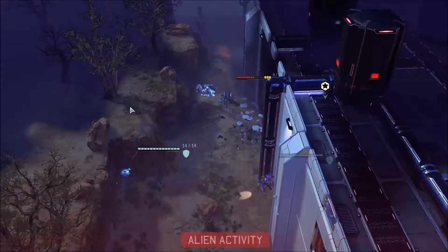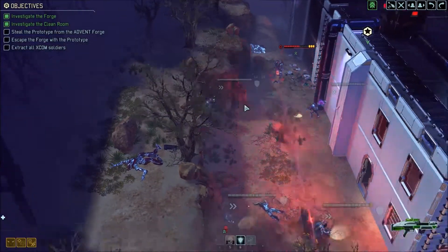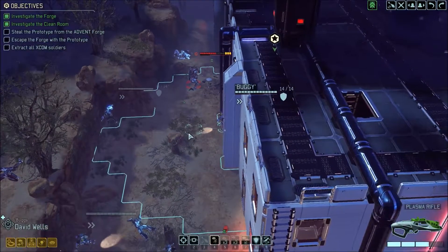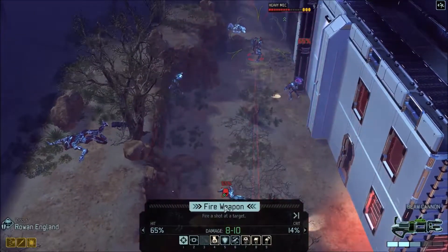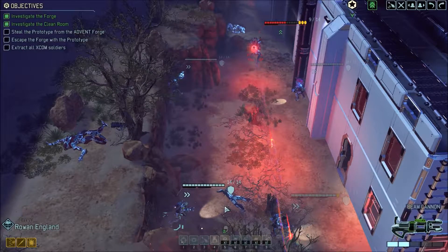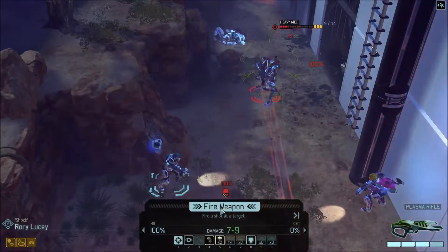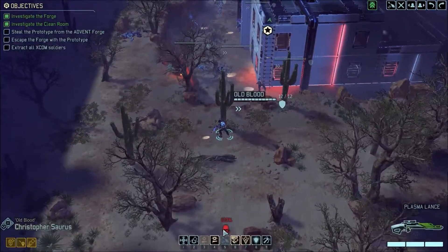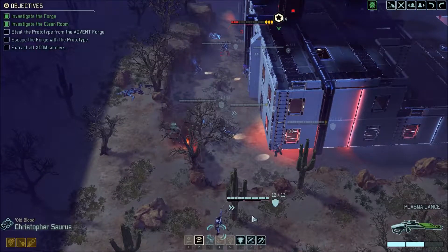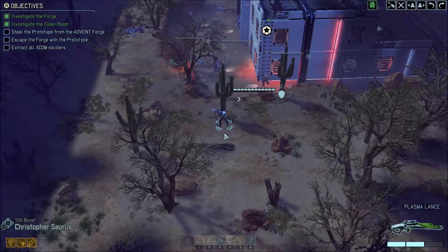And that looks... dumb. The technical term is: eat shit, sir. Alright, got a good hit here. Rowan, commander — if you could shred that armor I would be ever so grateful. No luck. Then we'll go ahead and move Rory up and take a shot to remove the overwatch. Between you and Saurus, I'm pretty sure we've got this in the bag. Death from above, baby. Kaboom. He's gone — he is gone. And we can reload while we're at it.